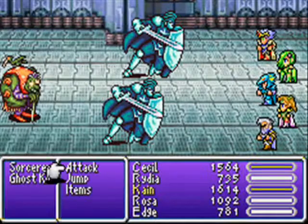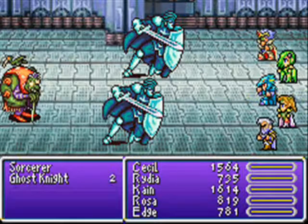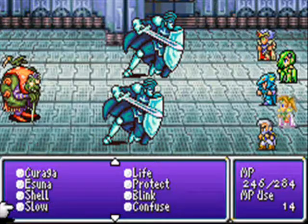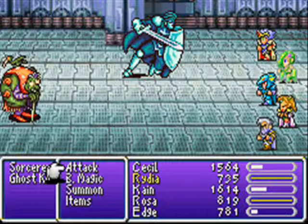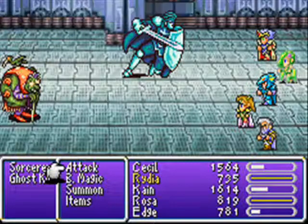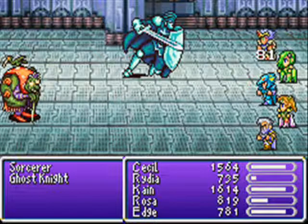Oh hey, this is new. Let's attack the Sorcerer and Ghost Knight — what's up with that? Well, there's one way to find out: scan again! Because there's no better use of my white mage. No, don't scan him! Dammit, Rosa! We have to work as a team, which means you scan who I tell you to scan.